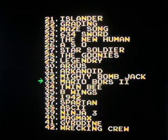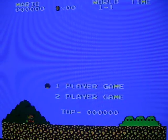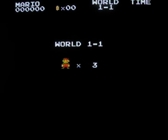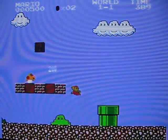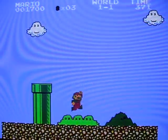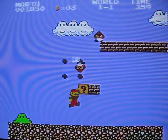Mighty Bomb Jack. Mario Broars 2 — nice spelling, guys. Mario Broars 2 is Super Mario Bros. 1 with the graphic set from Super Mario Bros. 2, the Japanese version. Very odd. But even with the different graphics, this is still Super Mario Bros. 1 — a game that every retro gamer should know like the back of their hand.